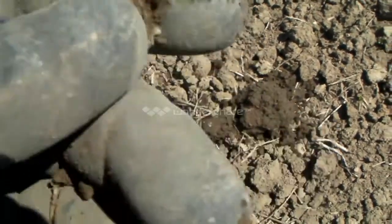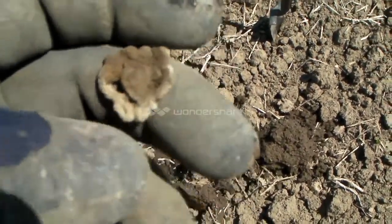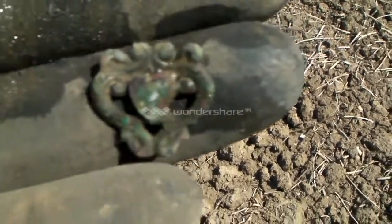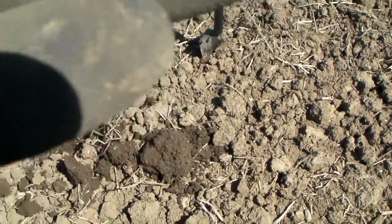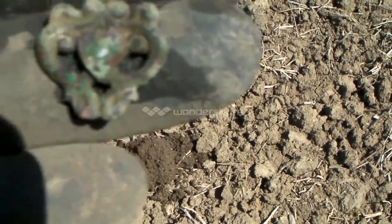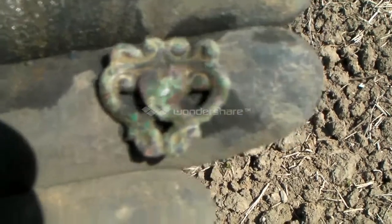It looks like it's got a heart in the center. Let me just brush up some water and turn the camera back on. Well, I've got it somewhat cleaned up. Not sure what it is, actually. Part of maybe a jewelry box, maybe? On the reverse — nothing. No writing that I can see.